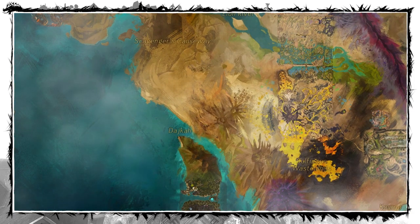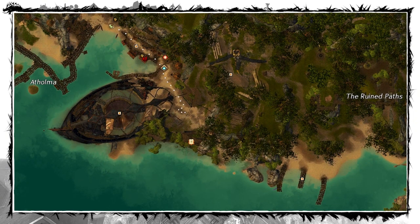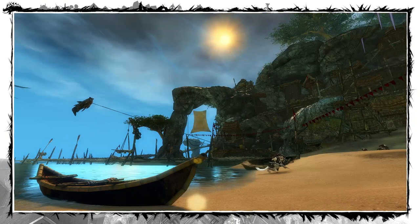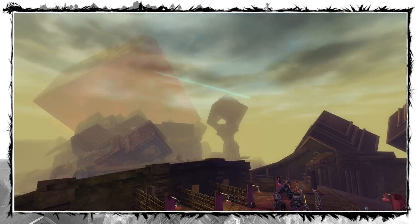The new map, Sandswept Isles, is located in the southeast corner of the world, just above the Domain of Istan. The landscape is a mix between beaches and forestry grounds in the north and large Inquest structures in the south.